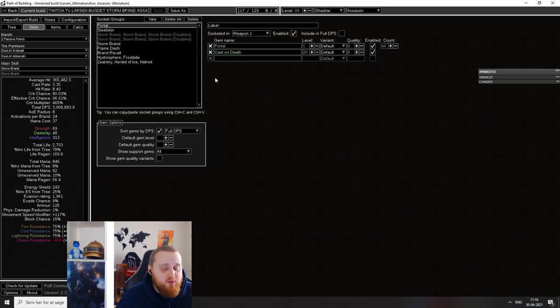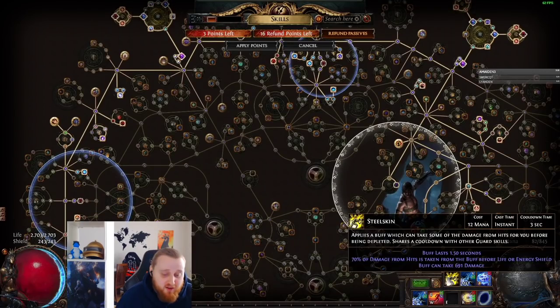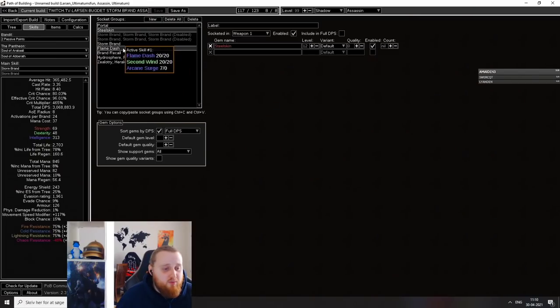This is not a deathless build, but you can do maps really, really fast. I have Steel Skin on my move bar — it's not really necessary, but I have it.